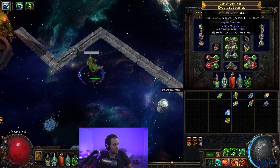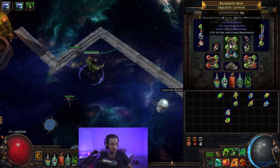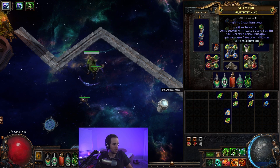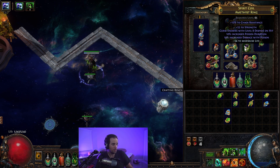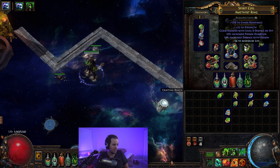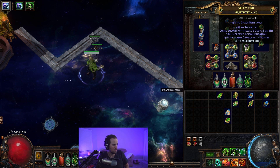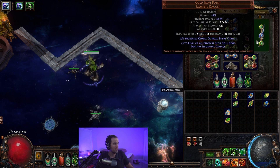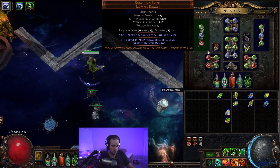Random six-link chest piece — I actually just crafted this myself, and then a bunch of just random rares. This ring I Harvest Crafted, but you could actually make this ring with just some ailment fossils or something. They're changing them so I'm not exactly sure, but you could use some fossils and definitely make a ring like this or even better. Just Cold Iron Points, random six-link chest piece, and not too many crazy jewels.